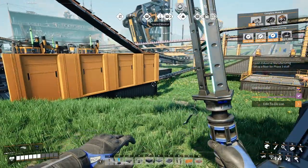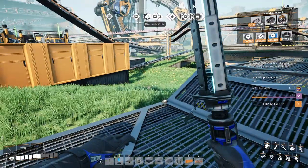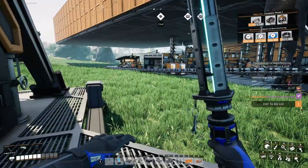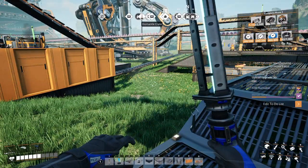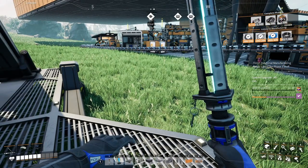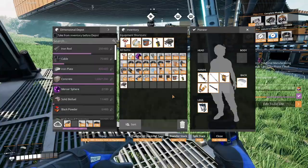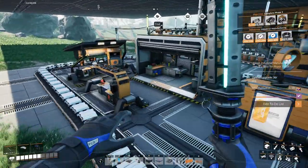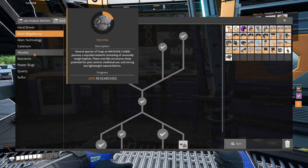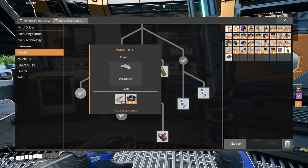Good morning and welcome to our next episode of Satisfactory. This is the day before Fixmas starts, so let's try to get some stuff out of the way. I did a little bit of work off camera to get the cables made, did some research, and got ourselves a parachute. We got our expanded tool belt, one more hand slot, and our parachute.